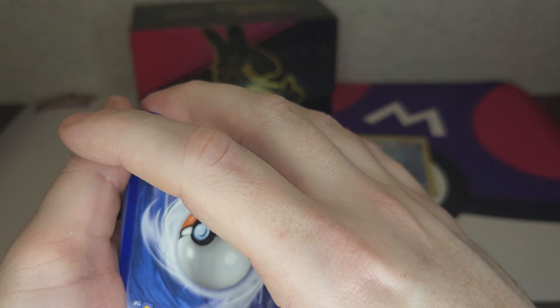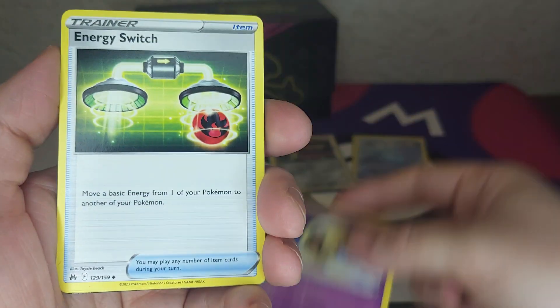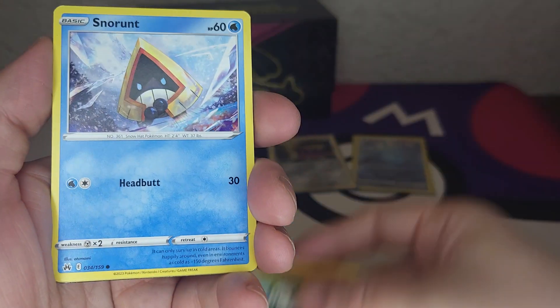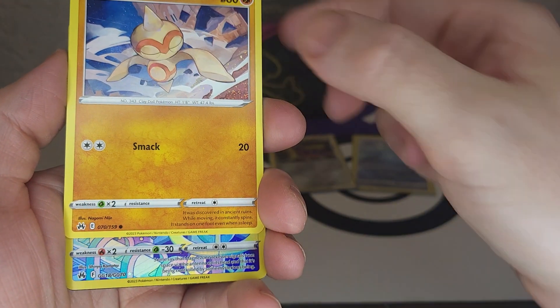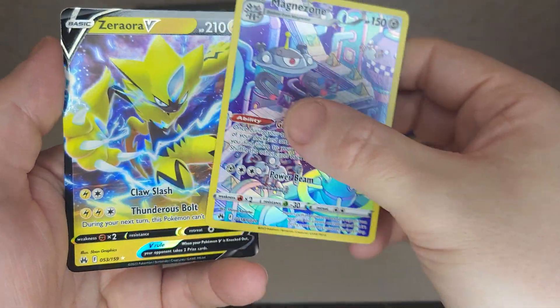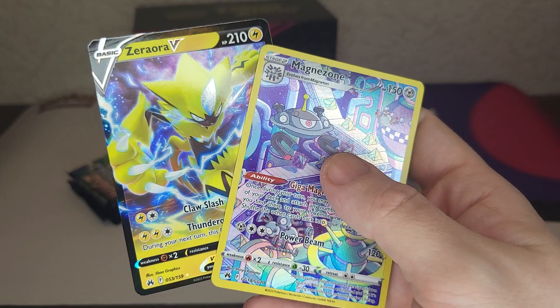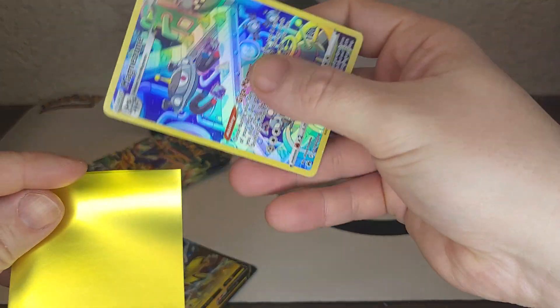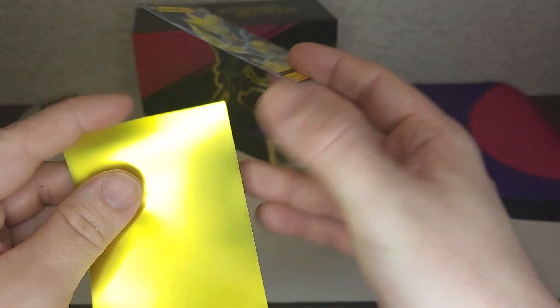Electric — nice! Lunatone, Energy Switch, Metang, Pancham, Snover, Phanpy, Tangela — and we got a Magmortar and a Zoroark V — very nice! Four more packs to go.